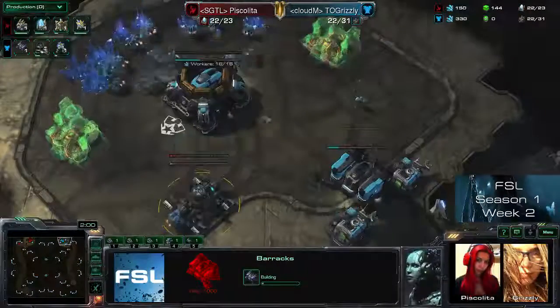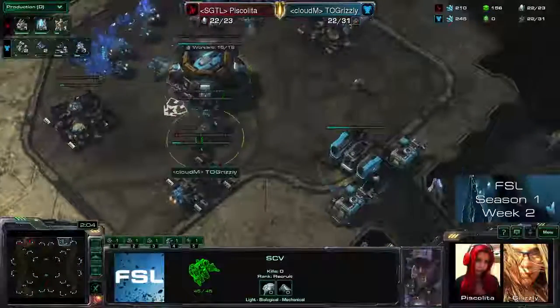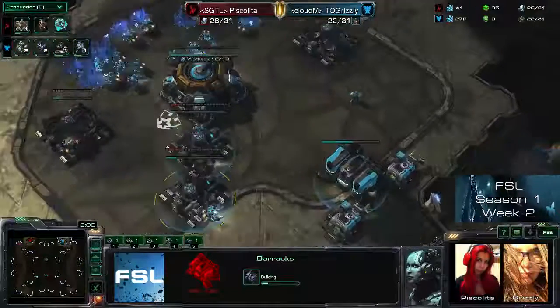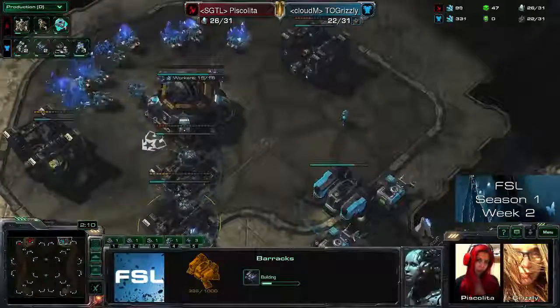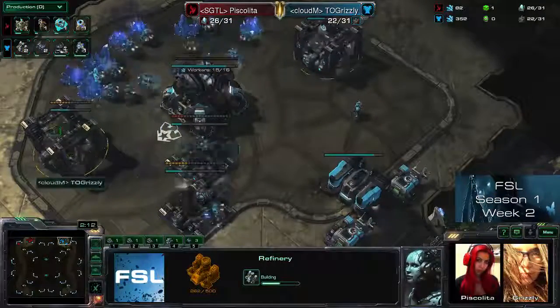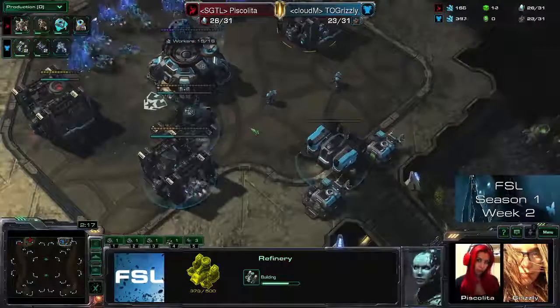Second barracks incoming and two gases — wait, even three barracks. This looks as if Grizzly is really trying to do a one-base all-in, maybe with drops or something. Because the two early gases wouldn't make much sense otherwise.